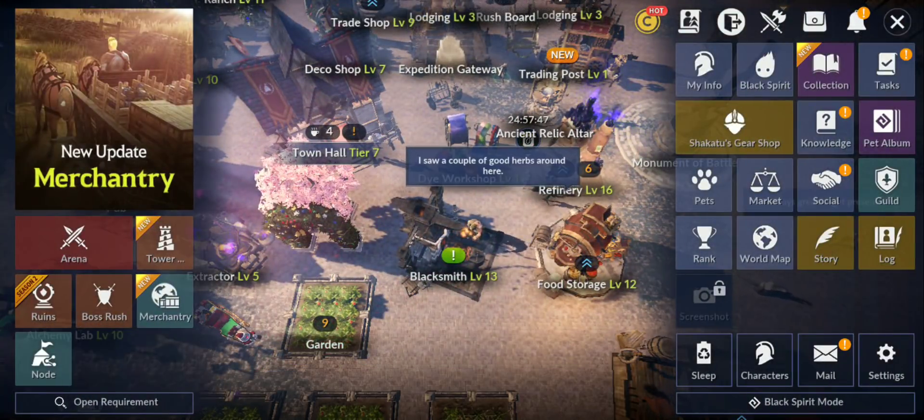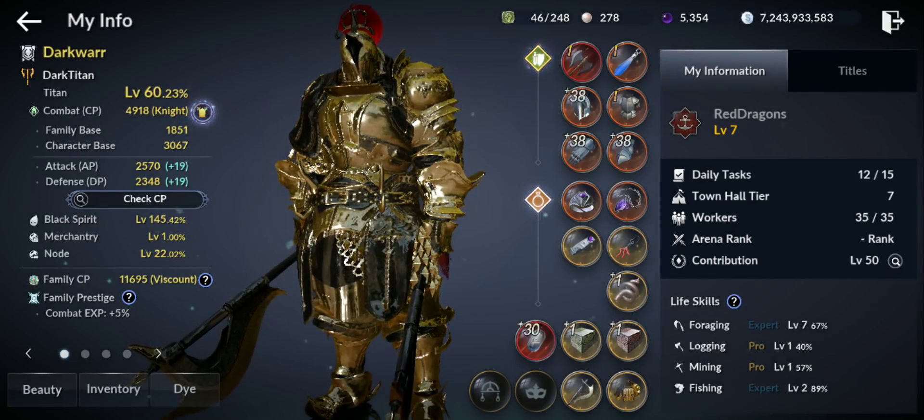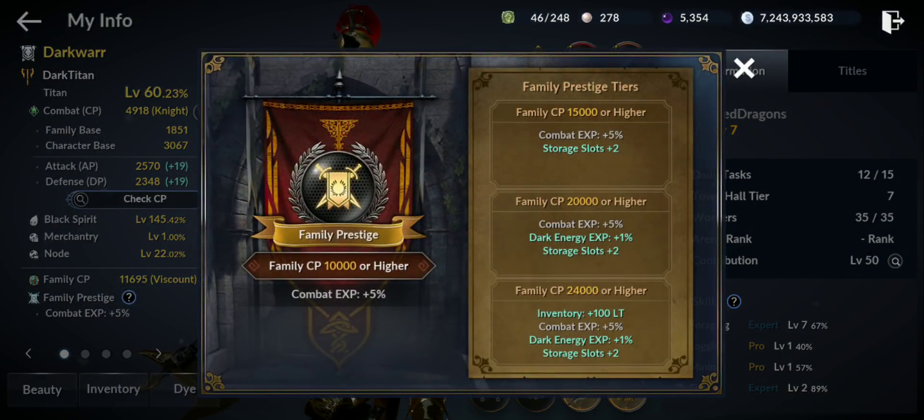There is another thing related to family. We have family CP — now there is also family prestige. Let's see how this works. At tier 1, family CP 10,000 or higher, you get combat experience 5% increase, which is really cool. I already got that because my family prestige is 11,695. If I get to 15,000 I get extra storage slot. At 20,000, dark energy expansion and experience 1% — not a lot.